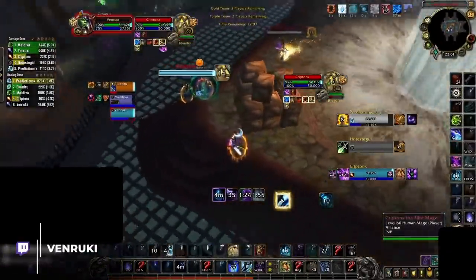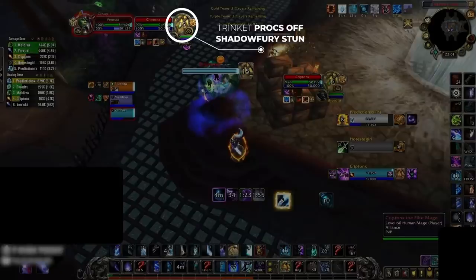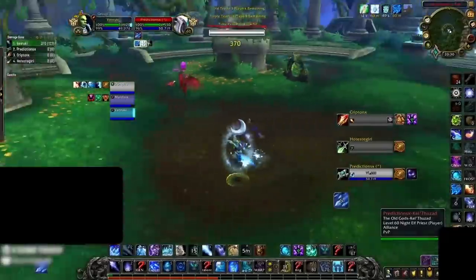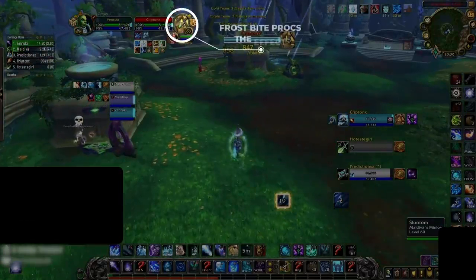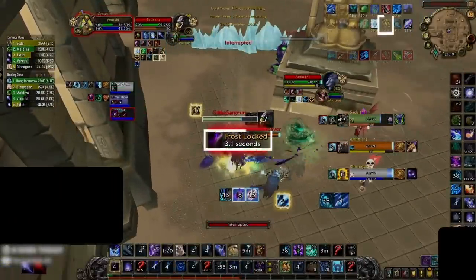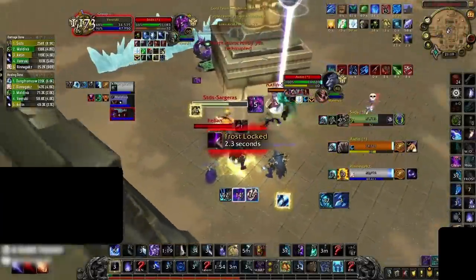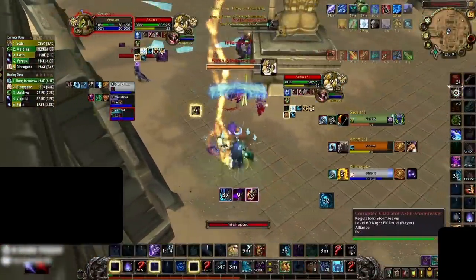Another workaround is knowing what CC effects cause the trinket to proc on and off. Any CC or successful interrupt can cause the trinket to activate — obviously this includes effects like polymorph or Kidney Shot, but it can also proc off any root effect too, meaning if you use an ability like Frost Nova or even get an RNG root from Frostbite, both of these effects will cause the trinket to trigger. Interrupts will also cause the trinket to trigger, but only if they are successful, meaning if you miss your kick with the trinket deactivated, it won't proc the CC and interrupt immunity buff. But once the opponent has the trinket buff, any interrupt — regardless of whether it is successful or not — will instantly remove the proc.